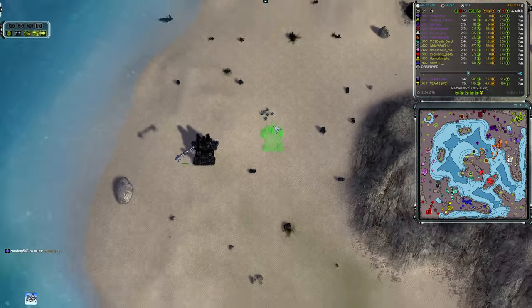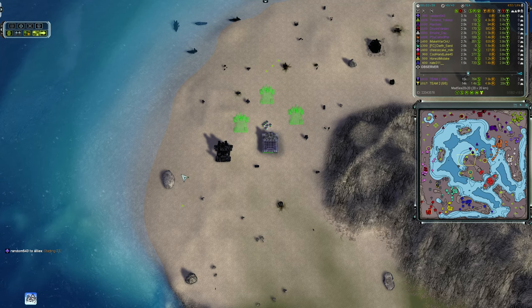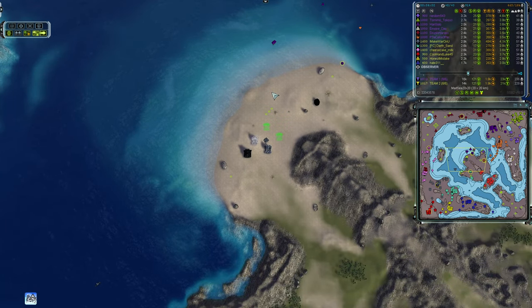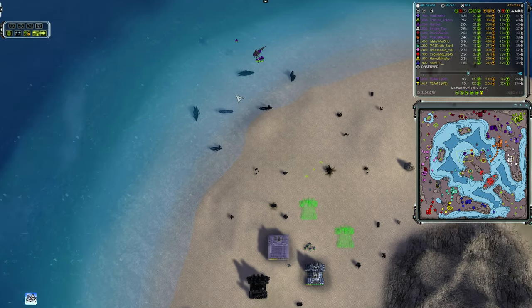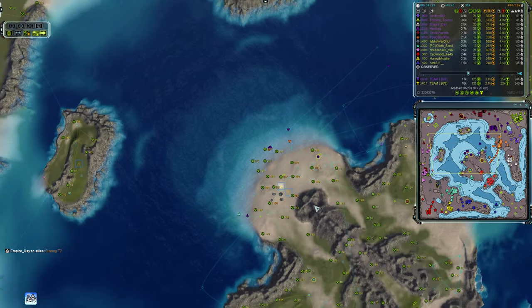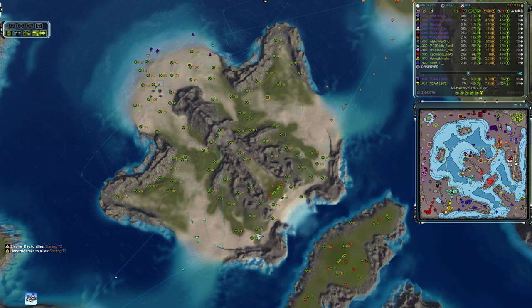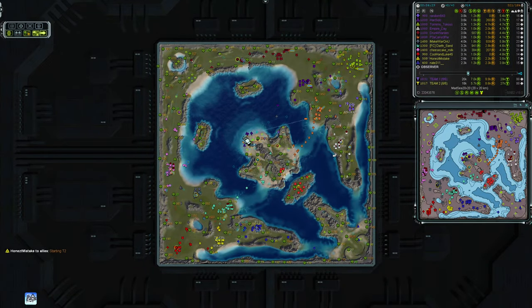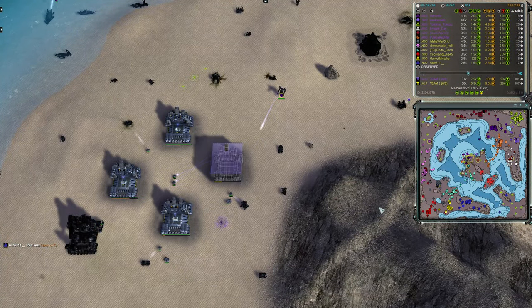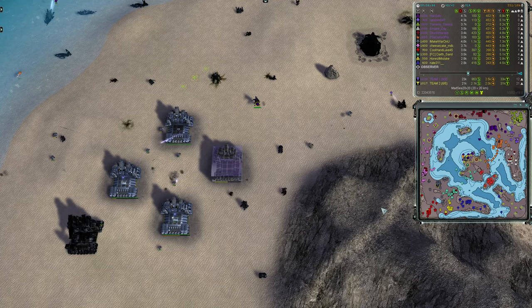The drop comes out ready to mop up the tasty reclaim from the center, putting down factories first to churn out more engineers and possibly some defenses. Han Solo also drops engineers going straight for the reclaim. The reclaim in this area is quite extensive — at least 4,000 to 5,000 just on the beach and water alone. Zooming out, the central island has roughly 16k reclaim total, which explains why multiple players have made a beeline for it.